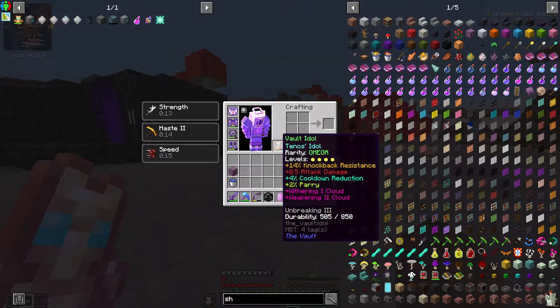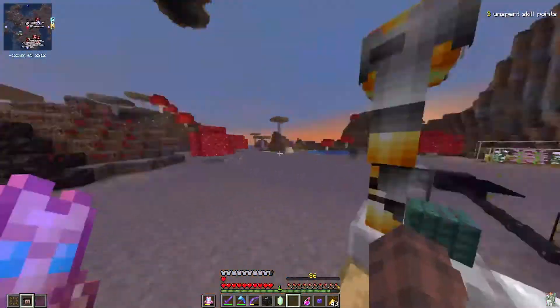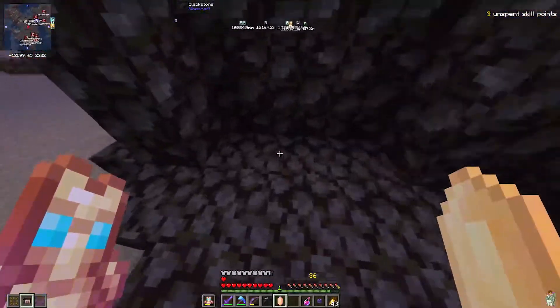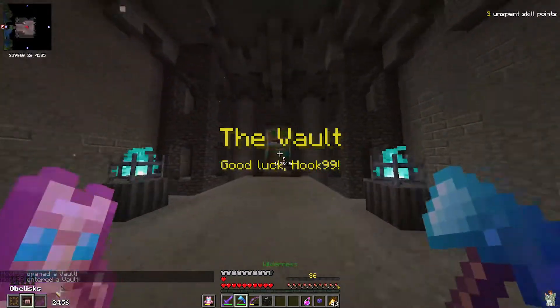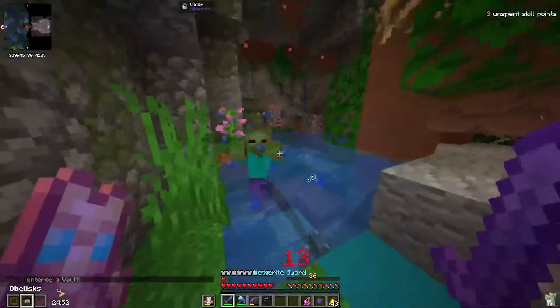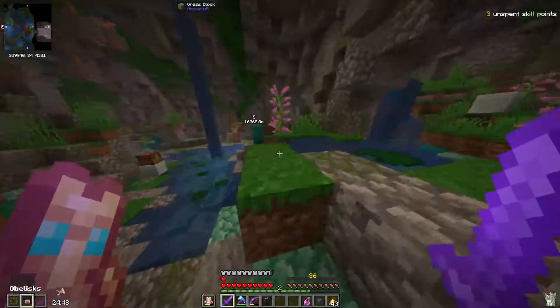I think that's everything. My idol is pretty decked out — it was omega so that's four levels. I think we'll jump right in. Hopefully we've got some good modifiers. We got a plain vault, okay — no modifiers. We are a little bit low on vault ore so I might try to collect some of that if I get a mine room.